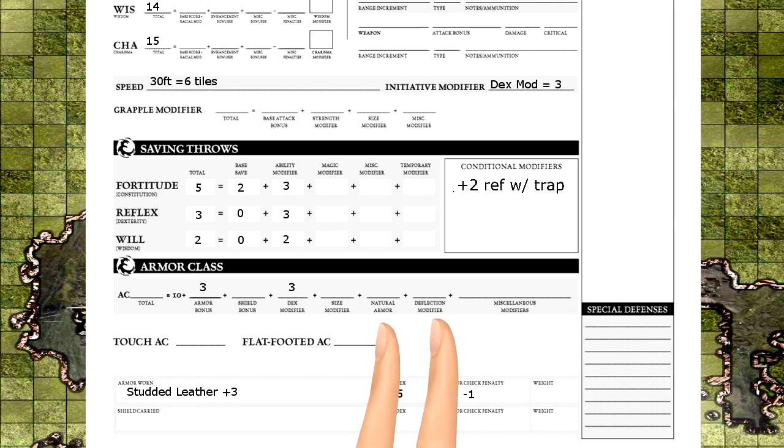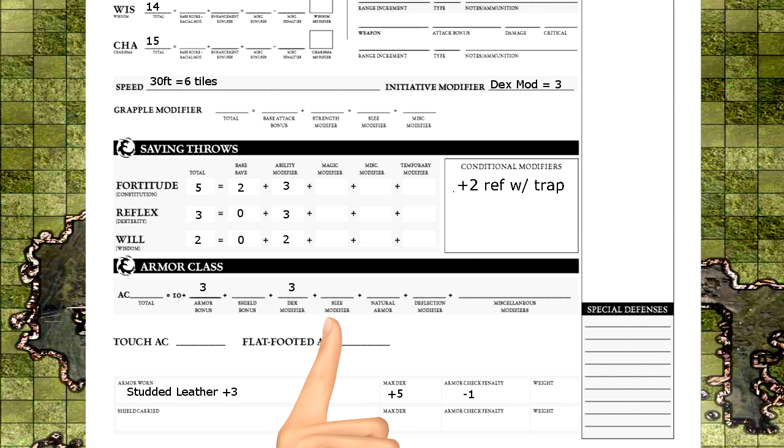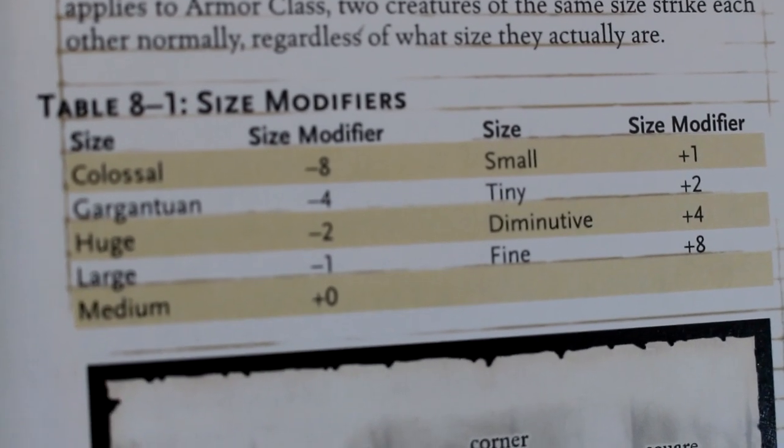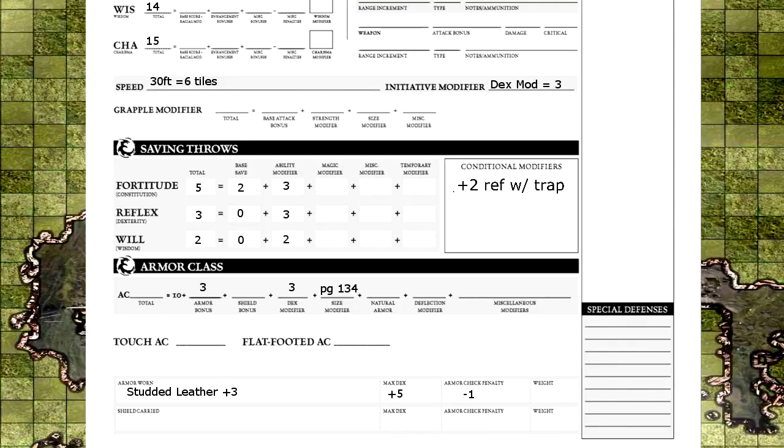Natural and deflective armors are uncommon in early levels. However, the size modifier will come up somewhat often — it makes hitting larger enemies easier and hitting smaller enemies harder. There's a small chart that lists the bonuses; I'll leave it here since it changes with different size matchups and is something you'll have to keep checking. As a medium character, I don't get any bonuses because of my size, making my total 16. If I were a halfling, it would be 17 because I'm one tier smaller. Touch is your armor class when your armor is useless, so just subtract your armor bonus. Flat-footed is when you can't dodge or move, so your dexterity bonus is subtracted, leaving the blocking up to your armor.